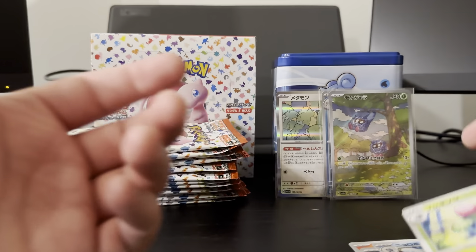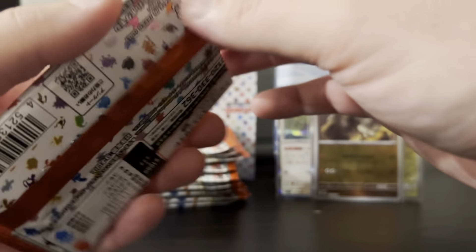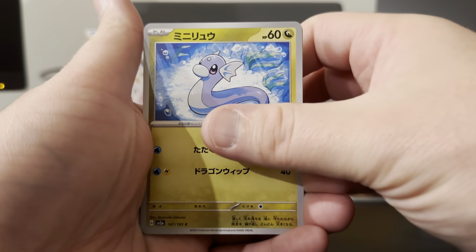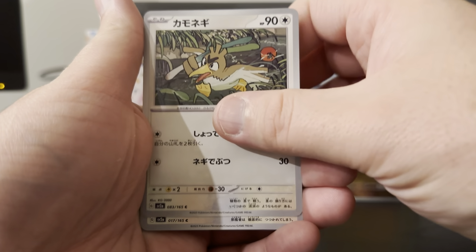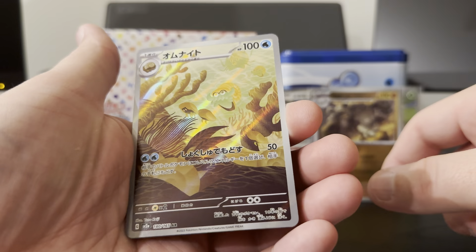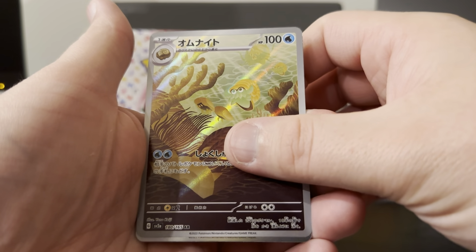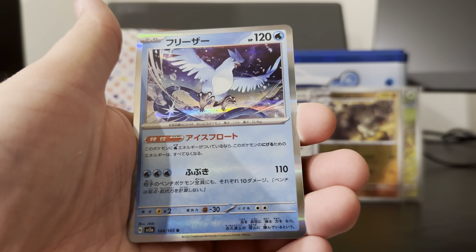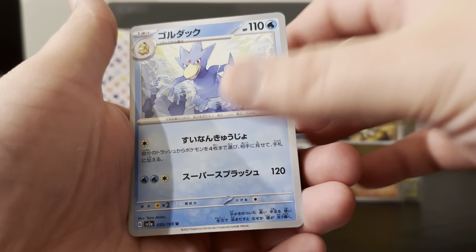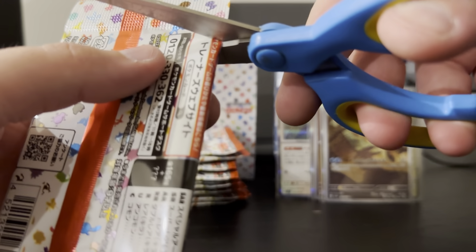Next pack — it's been a while since I've been able to actually pick up a Japanese box, so I was happy I was able to get these ones made to order. Did have to order them a little while ago. There's our second Art Rare — we have an Omanite with some Kabuto. That's pretty cool. And then we have a Holo Articuno, Haunter, and a Golduck. So far I've got two Art Rares, which is good.